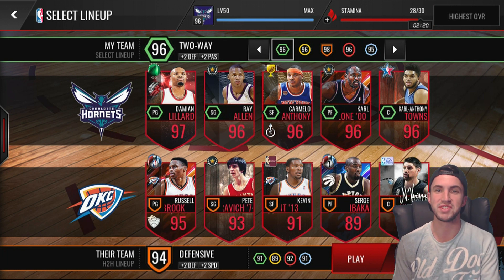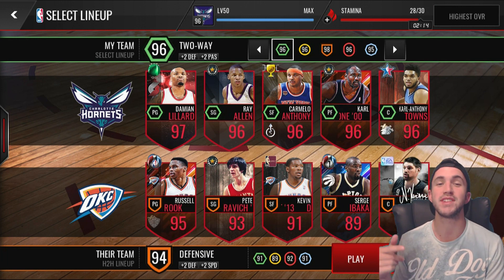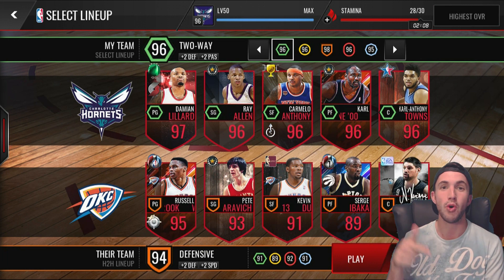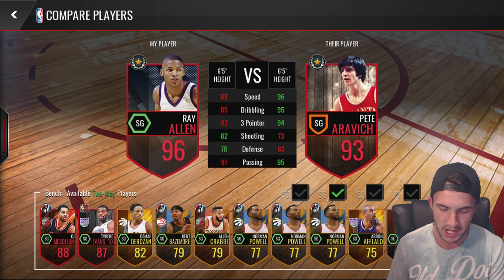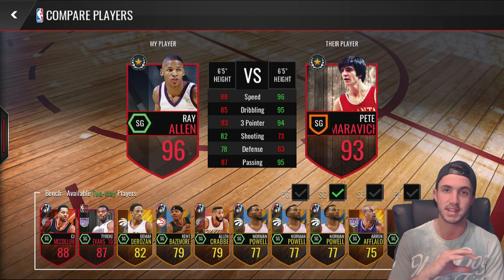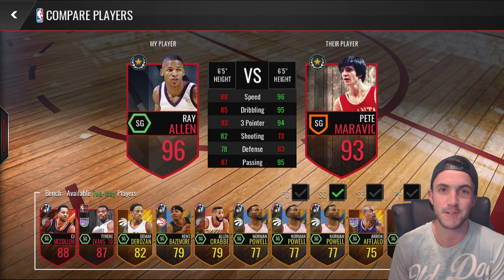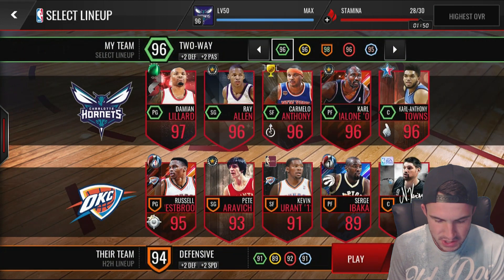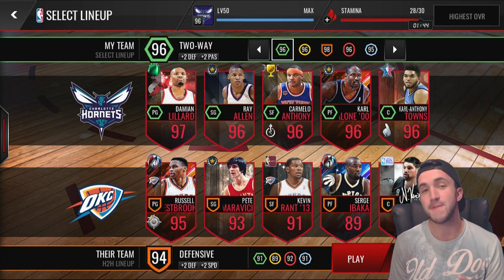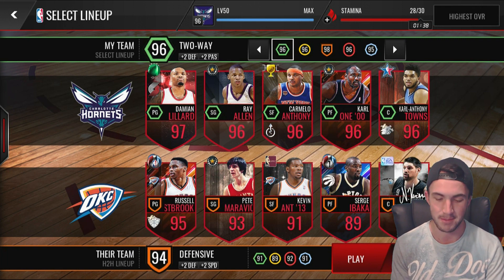Today we are branching out and doing a variation called a shootout. In a shootout, we only use elite three-point shooters. Today we have Ray Allen with a 93 three-point stat — his hidden stats are actually way better than his visual stats — going up against 96 Steph Curry. The rules are the same: you shoot and defend with that player the entire time, but you only shoot threes.